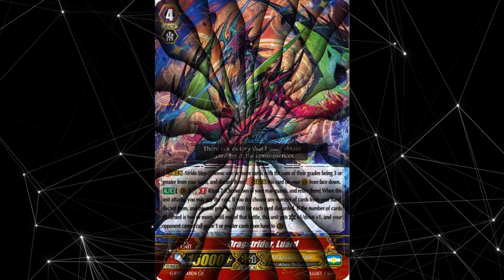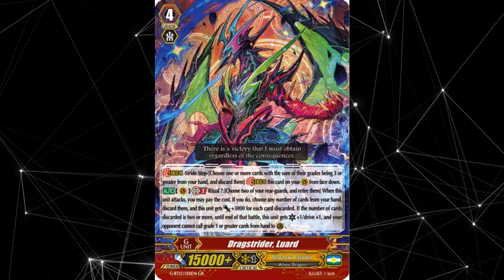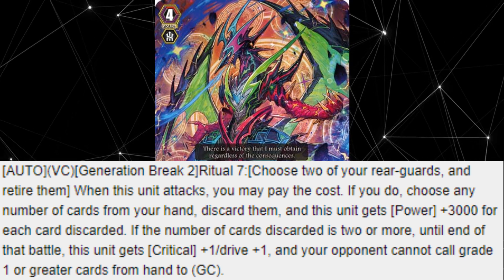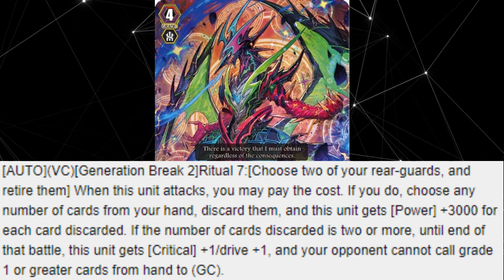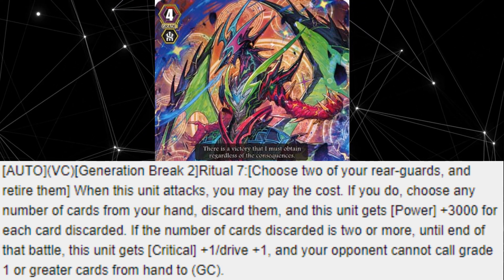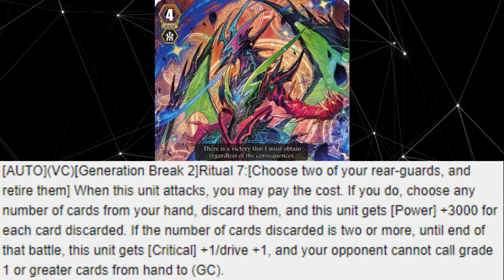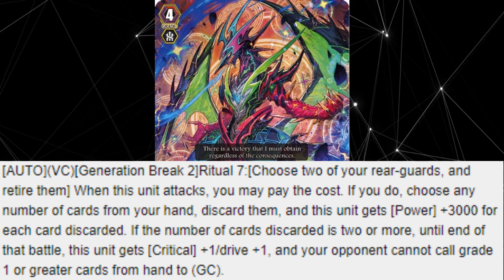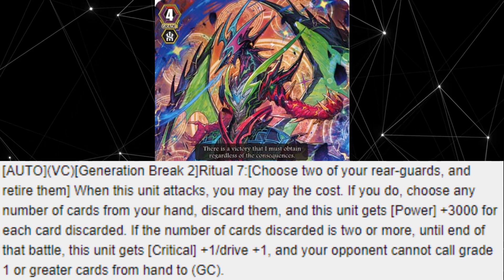Striding in at number 8 is Drag Strider Luard, a stride evolution of Drag Heart Luard which possesses the following skill. Auto on the Vanguard Circle, Generation Break 2, Ritual 7. Choose 2 of your rearguards and retire them. When this unit attacks, you may pay the cost. If you do, choose any number of cards from your hand, discard them, and this unit gets 3000 power for each card discarded. If the number of cards discarded is 2 or more, until end of that battle, this unit gets critical 1, drive 1, and your opponent cannot call grade 1 or greater cards from hand to the guardian circle.